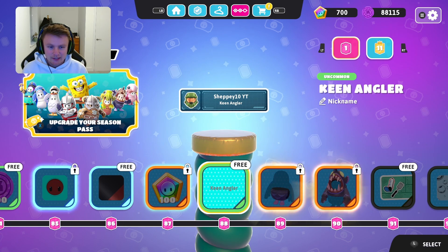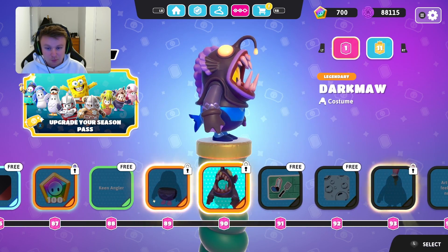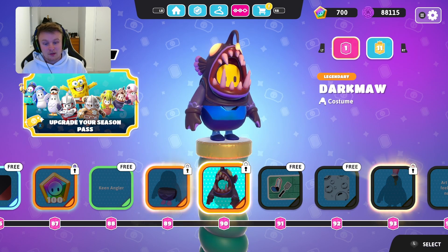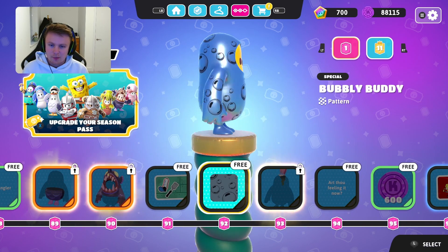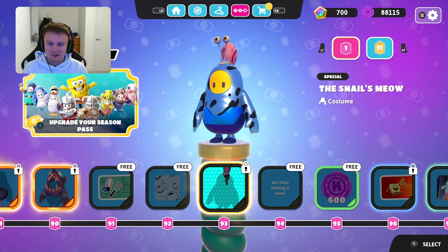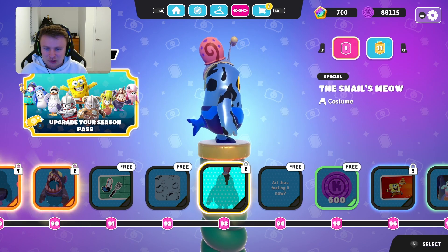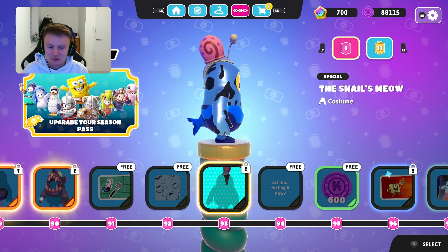Got the toothsome face plate and the toothsome colours — they're pretty cool colours, definitely the coolest looking beans that I've seen so far. The keen angler nickname. Then you've got the dark moor costume — pretty cool together, doesn't work very well with a shark but it is pretty cool when they put them together. And that'll show that you're very high up — you're in 89-90 territory now. Then you've got the sinking feeling, another pattern, bubbly buddly, and the snails emote. So there's Gary on top — yeah so it's all Spongebob related. They've definitely got a little sponsorship from Spongebob. Although I've not seen any Plankton yet — that would be quite a cool one, just a green bean for Plankton.